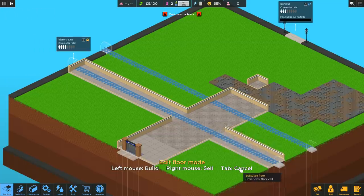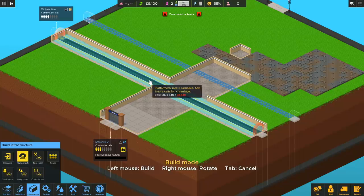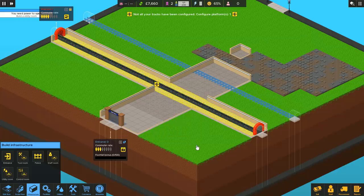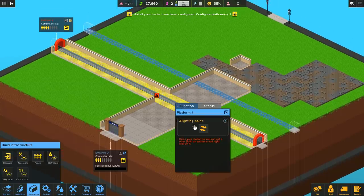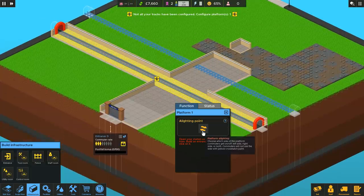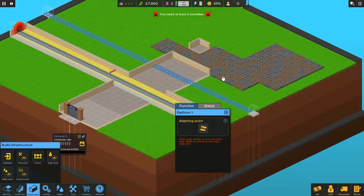In order to get a train down, you need to own all the land of the track, and one space either side as well. Now we've actually built all that land and we can get down one platform. We've got ourselves a platform, but we need to start off nice and sensible and small here. Platform one doesn't want to actually operate on both sides — instead, we want to only have a platform this side, so people both alight and disembark on this side, and we're not going to use this space for anything just yet.